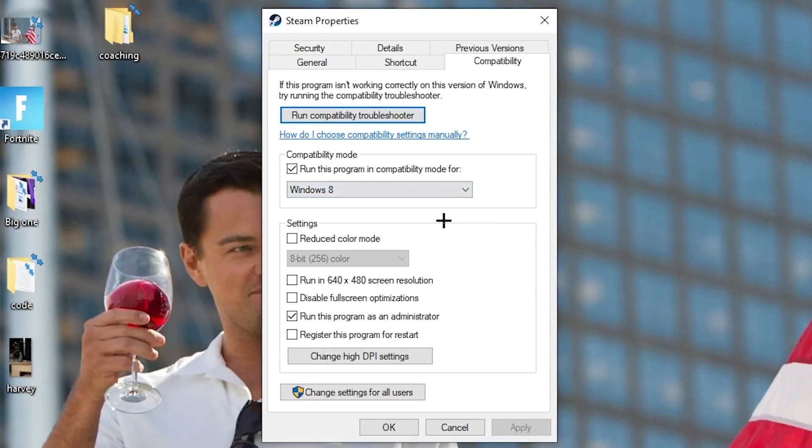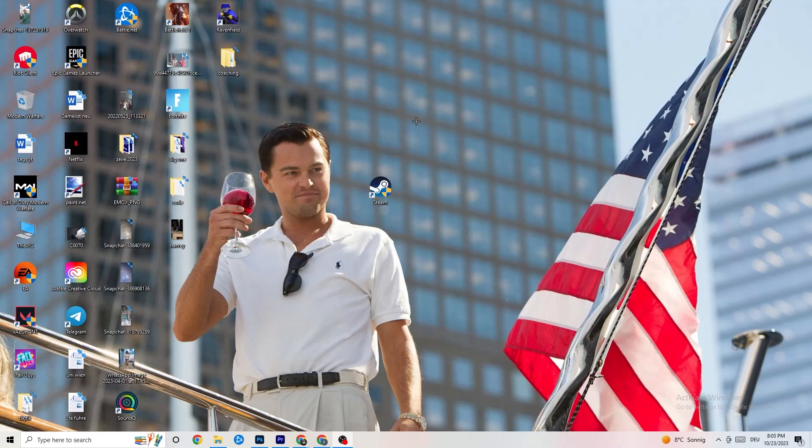In the Compatibility tab, copy these settings: enable 'Run this program in compatibility mode for' and select your latest Windows version. Disable 'Reduce color mode', disable 'Run in 640x480 screen resolution', disable 'Full screen optimizations', and enable 'Run this program as an administrator'. Hit Apply and OK, then restart your PC. This will launch the launcher as administrator every time.